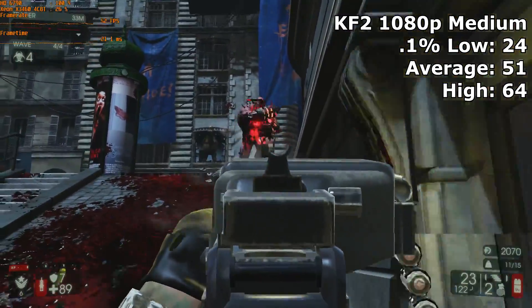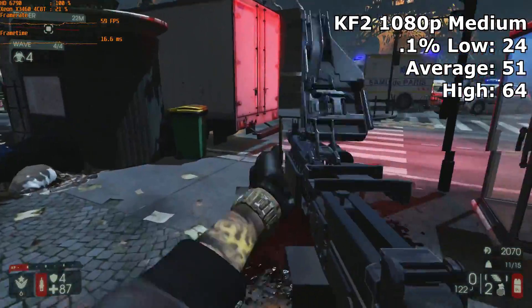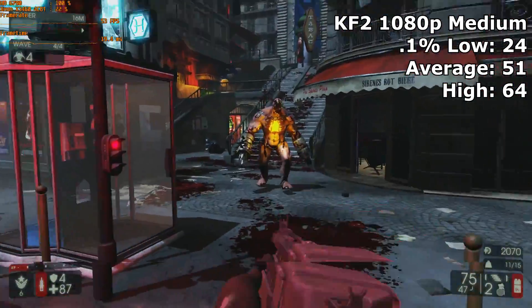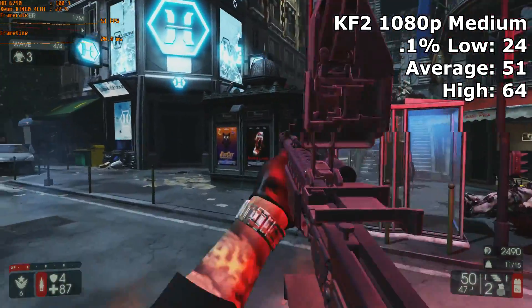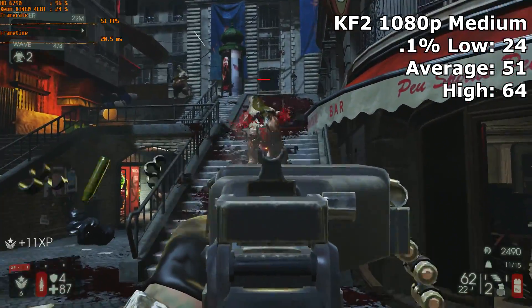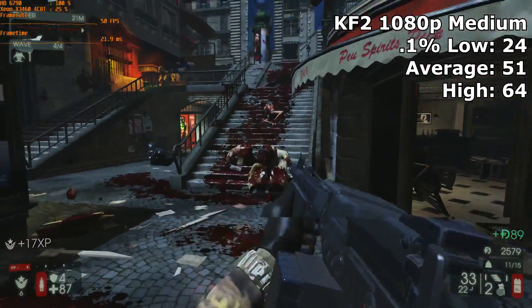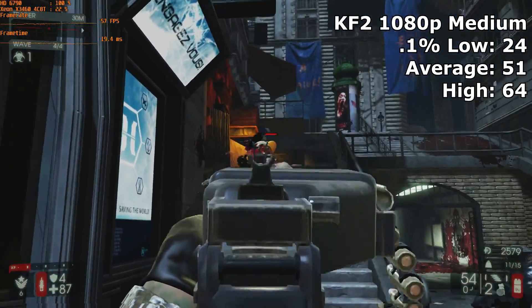Killing Floor 2, on the other hand, was a dream to play on this card. We managed to crank up the settings to medium at 1080p, and at these settings we got a nice 51 FPS average. Although not a perfect 60, it still ran smooth with only stutter during the beginning of the rounds when the maps were loading in. If KF2 is your game, this card would be more than adequate.